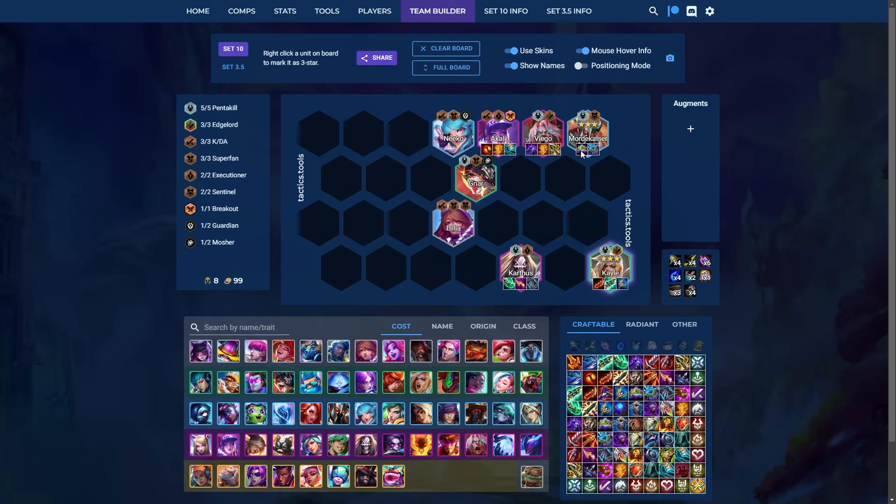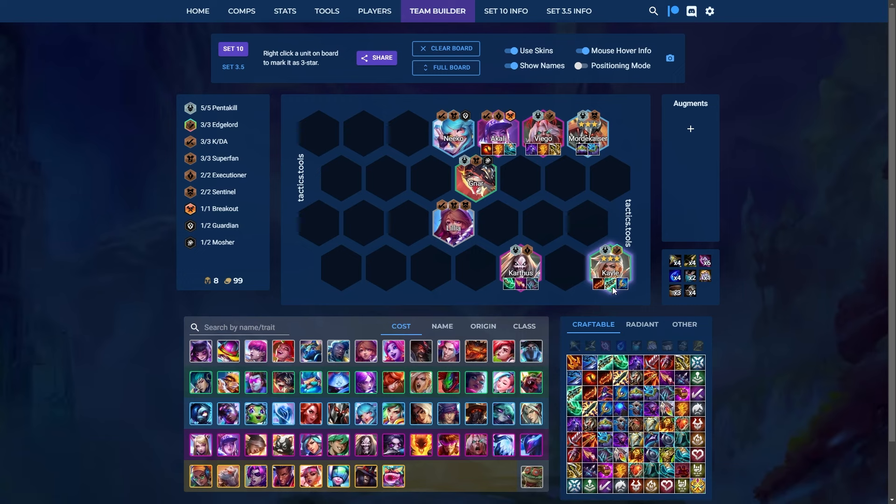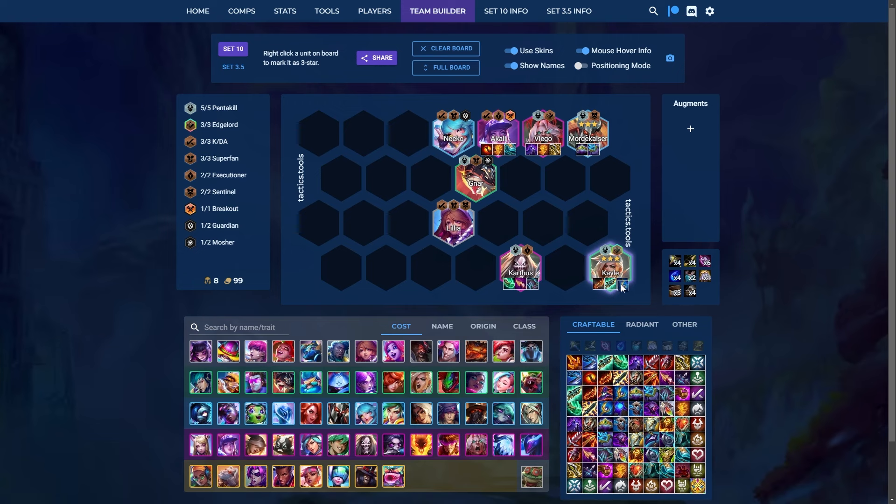The main win condition is hitting Mordekaiser 3, though most of the time that won't be possible. Best in slot Kale is Rageblade from Superfan, Gunblade, and Archangel. If you can't get Archangel, double Rageblade and Gunblade is also quite strong. Zhonya's Paradox is completely broken on Kale — you can go Superfan Rageblade plus Gunblade plus Zhonya's, or drop the Gunblade and go Archangel, Rageblade, and Zhonya's. My personal opinion is that Rageblade plus Archangel plus Zhonya's is the best in slot Kale because double scaling works out really well when you proc the Zhonya's.